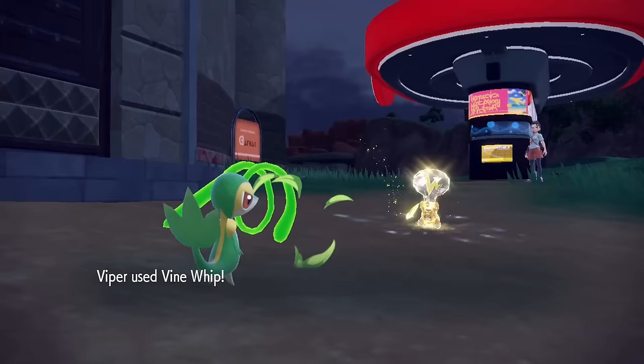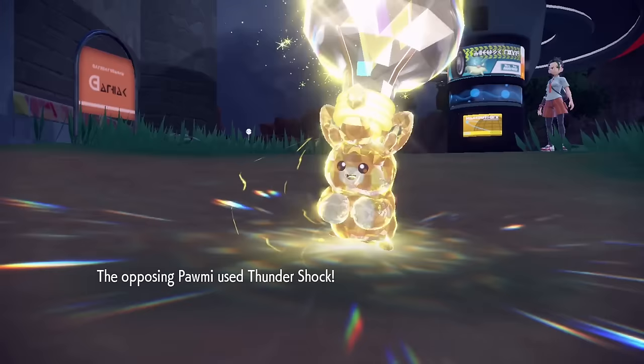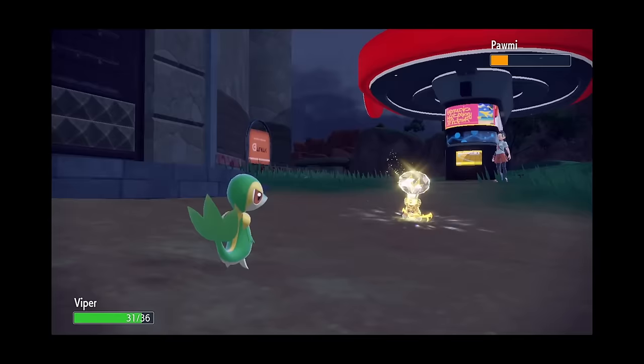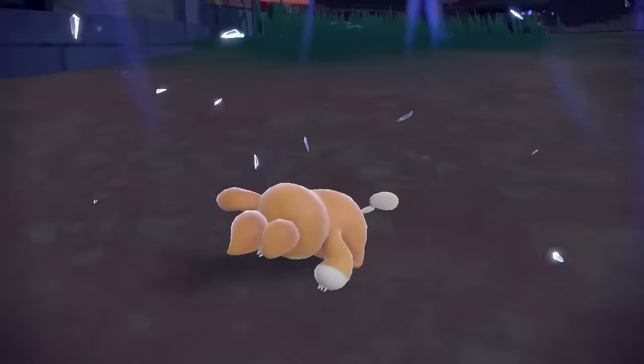Now it's a Pawmi that comes in, and a Vine Whip does good damage with a crit, but we do get paralyzed from Static. However, we came prepared with a Lum Berry, healing us. Pawmi then goes for a Terastallized Thundershock, which we take well, but get paralyzed again. Thankfully, Viper isn't phased and gets the KO with a second Vine Whip.